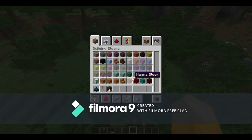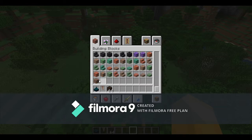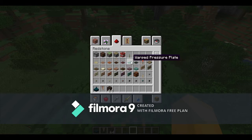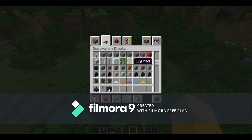I definitely know these ones down here are new items — blackstone, blackstone slab, blackstone stairs. All of these down here are new: block of amethyst, all the copper, dripstone block, cut copper. These are all the different coppers — weathered, semi-weathered, cut copper slab.